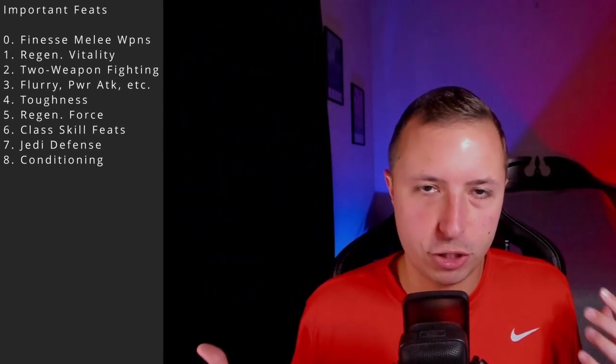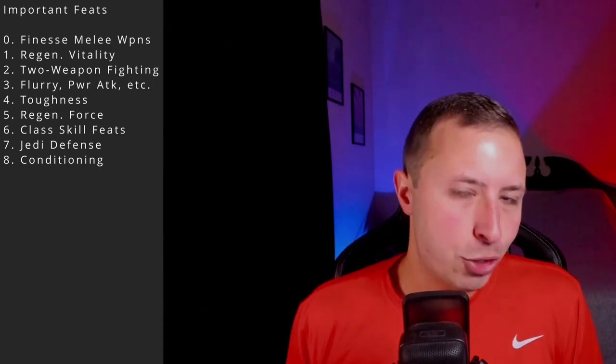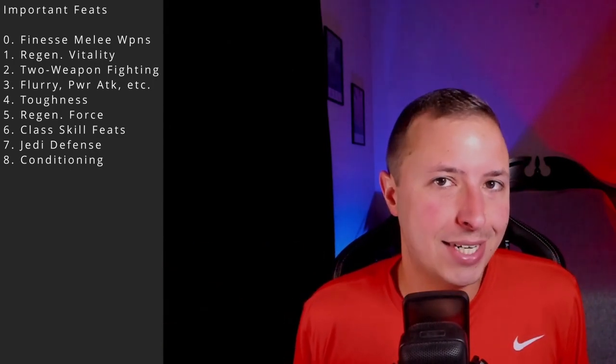Number two for me is Intelligence — I want to take advantage of having skills. If you don't value skill points, move Intelligence around. Wisdom is number three, for the same reason as the Guardian: you want to land Stasis Field and Insanity to enable sneak attack. After that: Constitution, Charisma, and Strength. For feats, since I went Dexterity-based, my first feat at character creation is Finesse: Melee Weapons. Remember to grab Regenerate Vitality before you prestige — it goes away.